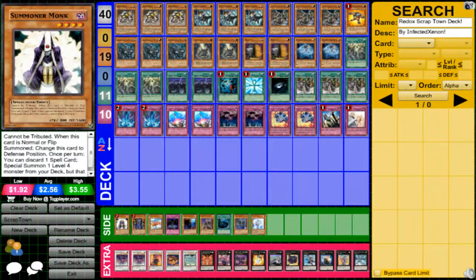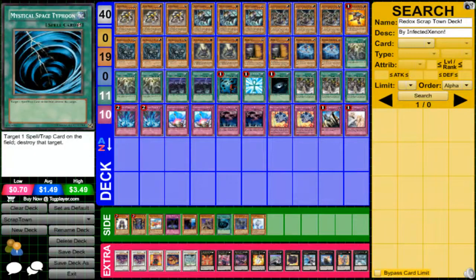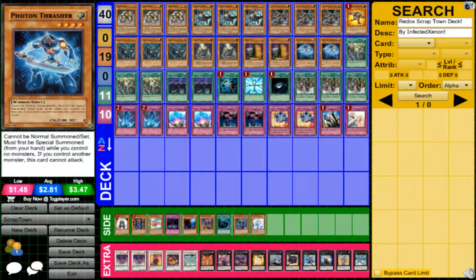These are some cards I thought would work really excellent with the deck and you guys should give them a try: Summoner Monk, Thunder King, Galvanburg, Phoenix Chain, the Gravekeeper Engine, MSTs in the main deck, Grand Soil, and Effect Veiler — just to normal summon and synchro for eight, because syncrowing for eight is really strong. Or you can synchro for five or four as well.